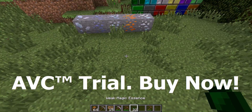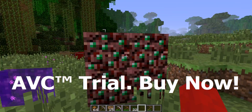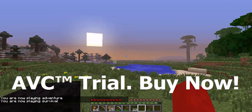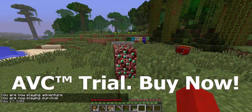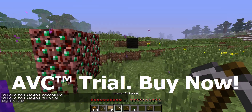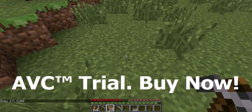When you mine it, you will get weak magic essence. It's another way you can get it. It's nether essence ore, I think. If I'm not wrong. Yeah, nether essence ore.